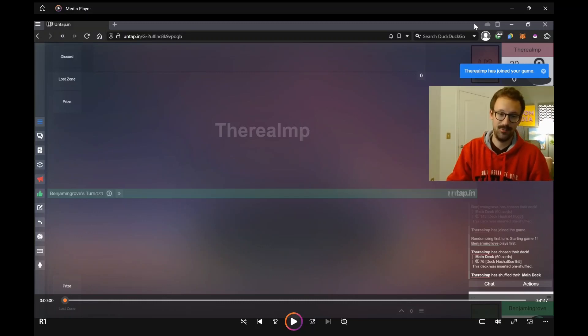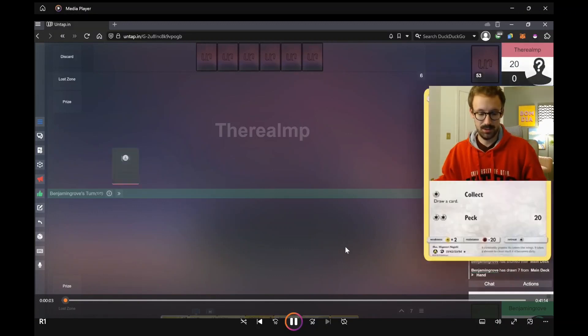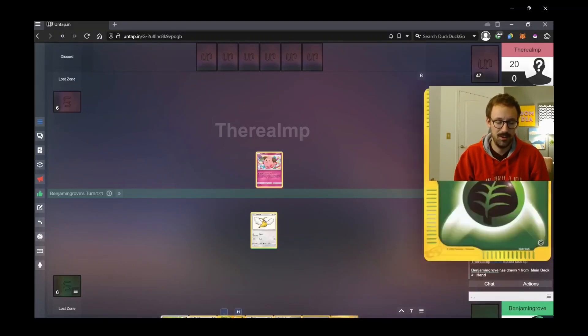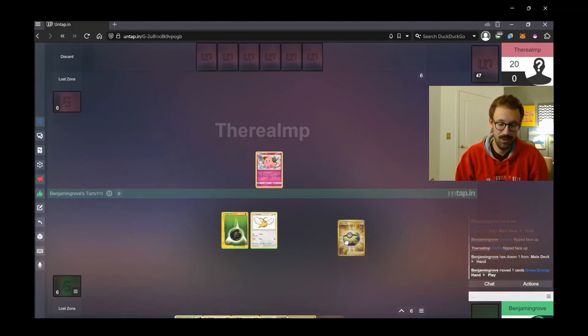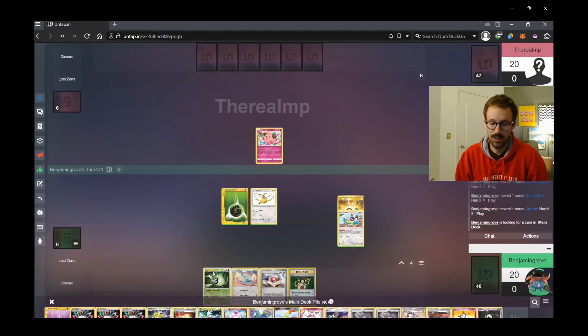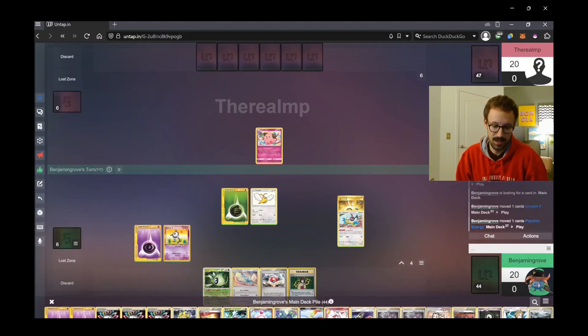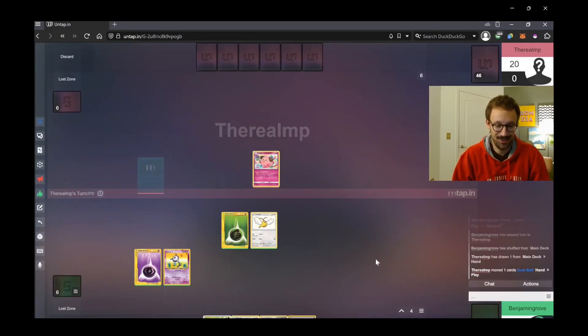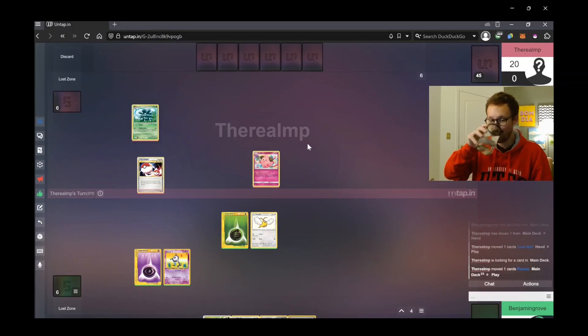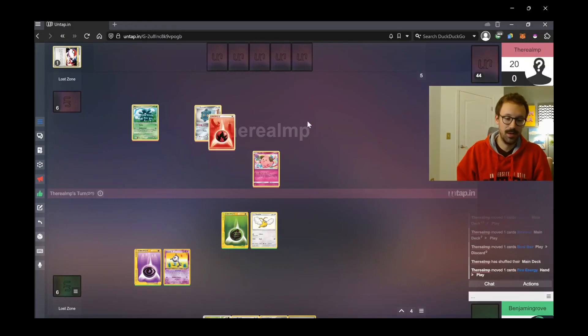Game one — I win the coin flip and go first. My hand is good enough: we have Swablu, Altaria, and energy attaches. I open with a quick wall-away Chat Thoughts and go find Unknown Q to start powering up some energy. I have a rainbow in hand — it gets me to play the game. Ironically, I'm not going to play that Erica for like three turns; I'm just going to hold on to it and not play any supporters.